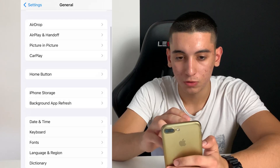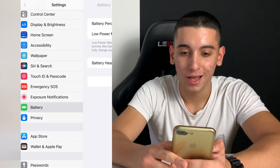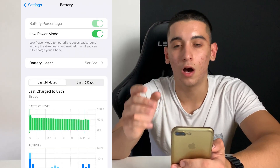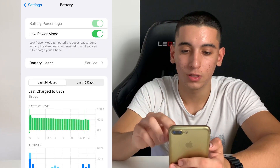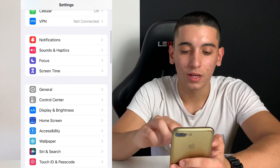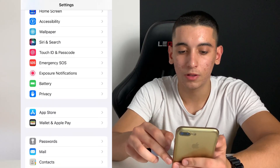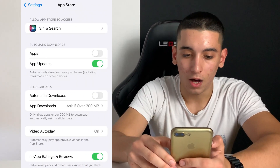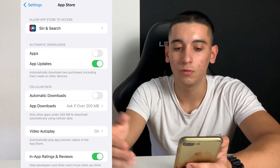We need to do one more thing here. Head over to the battery settings and make sure that low power mode is turned off. You'll know when it's on because the battery color will be yellow — just make sure it is off. Now one more thing: head over to the App Store settings, right below the battery settings, and make sure that automatic downloads is turned off.